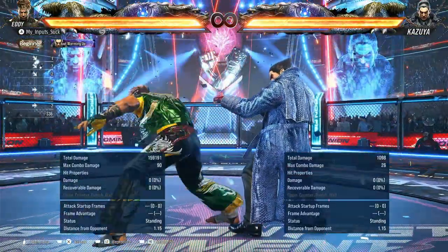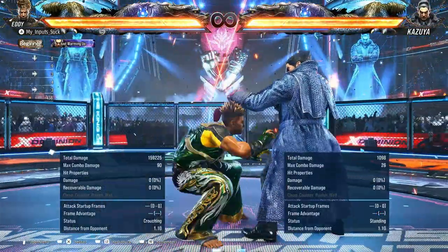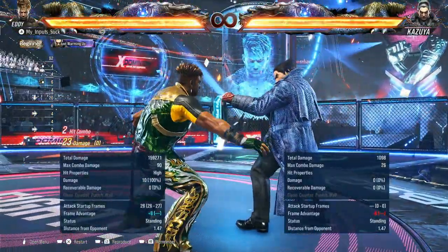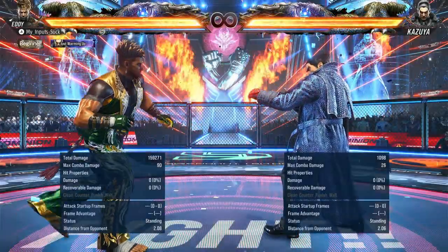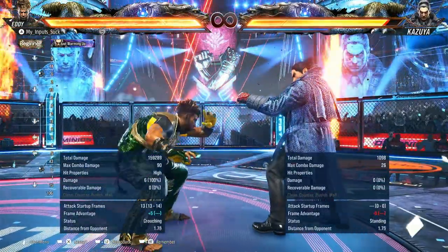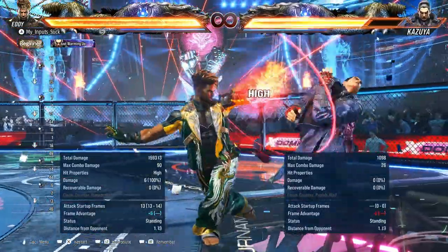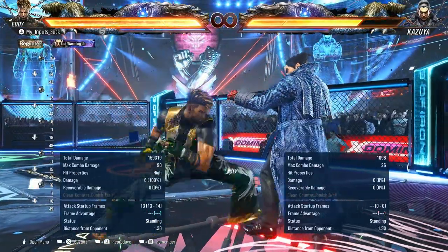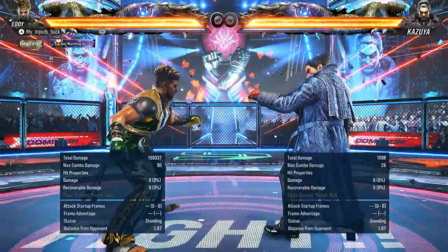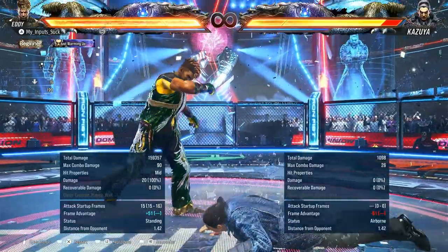15 frame — easy option is just down forward 3. As for his while-standing punishes, for the most part you're just going to be using while-standing 4-4. Even if something is minus 14, because this is a high, you're while-standing 1 — it picks up someone that's close to the floor but will probably go over your opponent's head most of the time. Also, if something is launch punishable like a full sweep, you're just going to be while-standing 2 into massive damage.